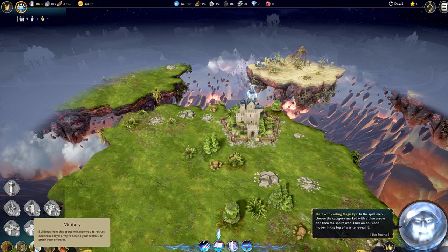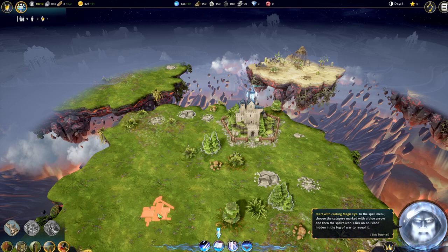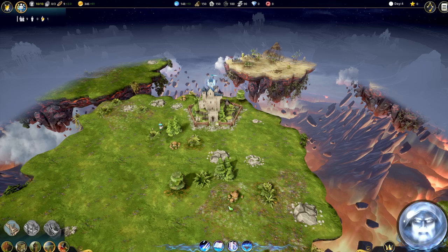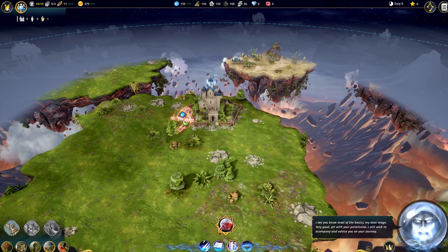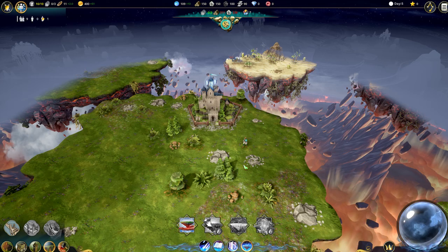At the bottom left you see all the buildings: infrastructure, industry, military, bridges, and demolition. Resources in this game are limited, so once they're gone you demolish the building, otherwise it costs you upkeep. Here you find the mana spells - you got a fireball you can throw at enemy units, an eye spell, restoration to heal your units, and the awakening spell with which you can move your islands. That's really cool.